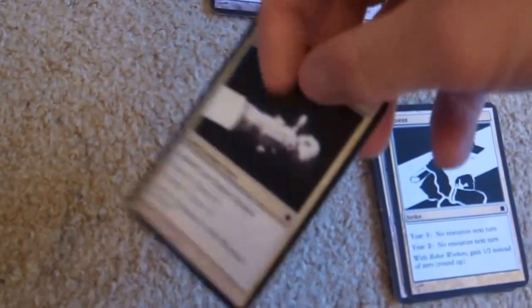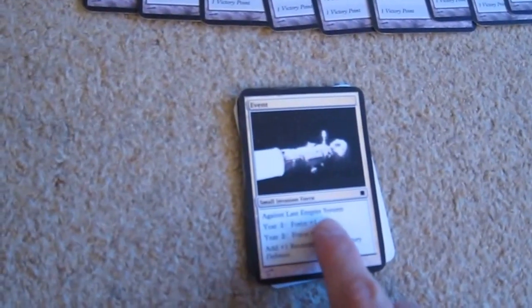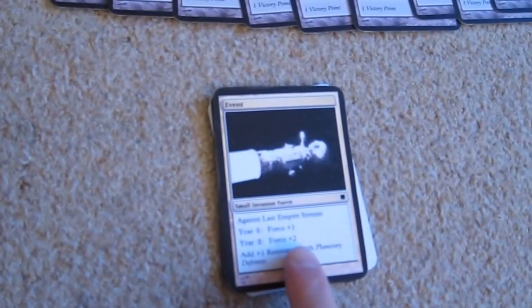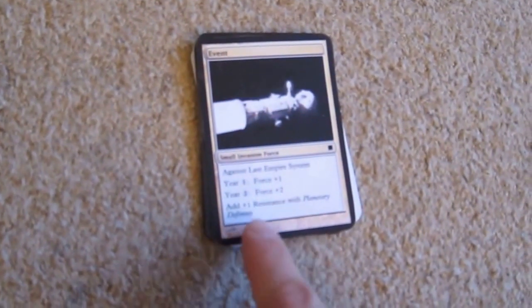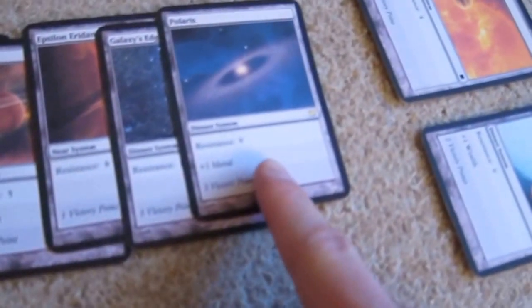This is the last card of the game. It's an invasion force against the last empire system. That's resistance nine — almost impossible to defeat. I can only roll a six, and that's plus two which would be eight — but we have plus one anyway, so that's worth ten for humour's sake. A six — it would have been an eight, but we have a resistance of nine plus one is ten. We keep hold of that easily.